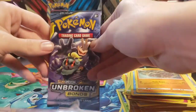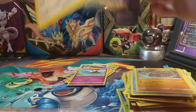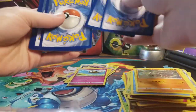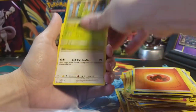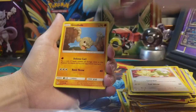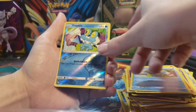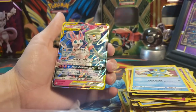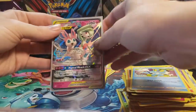Last Unbroken Bonds pack — so far we've had some pretty good pulls today. Code for you guys. We got a Fire Energy, Metapod, Ferroseed, Graveler, Meowth, Grubbin, Geodude, Litten, Falinks, Reverse Falinks, and on the end a regular GX Gardevoir and Sylveon! Back to back! Now I got both of them — regular and full art. That's really cool!